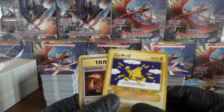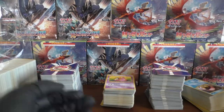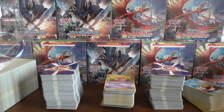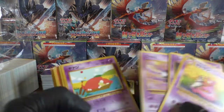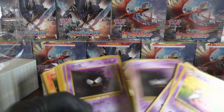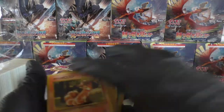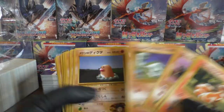Piloswine. We have a Noctowl. An Elekid. So we've found one holo so far. I've seen a Chansey, so I know there's going to be more in there — of course we saw the Venusaur at the front. Let's just go through and see what we can find next. So we have a lot of Gastlys, Slowpoke, Slowbros. Gastly again. We have a Brock's Vulpix — looking very nice. Lots of Brock's cards here.